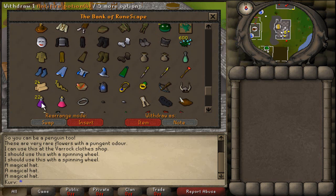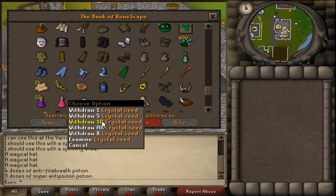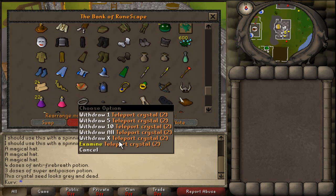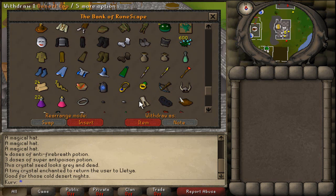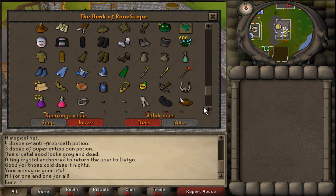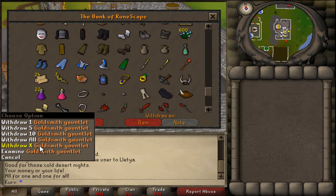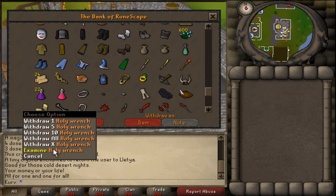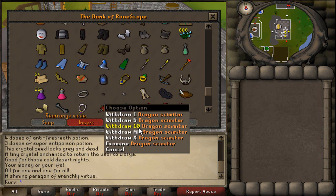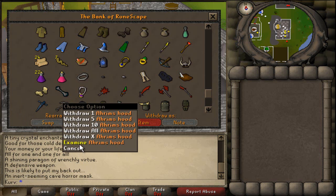Rune crossbow and archer's ring — I'll probably get a bank space for the archer stuff. Some anti-fires for a bronze dragon task, super antipoison for emergency clues, key ring, crystal seed for when I need my crystal bow recharged, and teleport crystal for teleporting to Lletya. My desert top my friend Sean bought me, and a dark cavalier bought off my friend Sebastian. Goldsmith gauntlets — I'm turning those into cooking gauntlets since I already have the smithing level for Questcape. Holy wrench, amulet of glory, dragon mace, DDS, dragon scimitar, dragon battle axe, and dragon halberd. One of my long-term goals is to get two of every dragon item. Rune defender, anchor, black mask, Ahrim's hood, and full guthans.